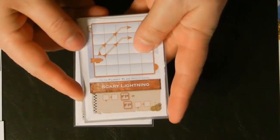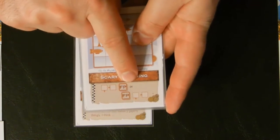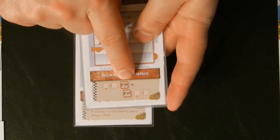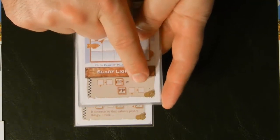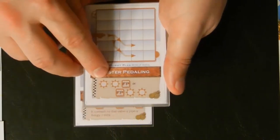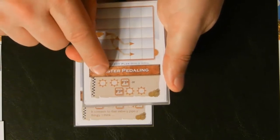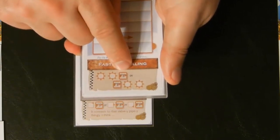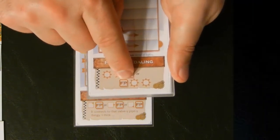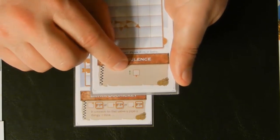Here's another example: Scary Lightning. Here you have a choice — you've got the word 'or.' You can either do a down and a back before the flight plan, or a down and a back after the flight plan. This symbol means that you can choose one of any direction. Faster Pedaling, for example, allows you to choose any two to go before your flight plan or any two to go after your flight plan — or another player's.